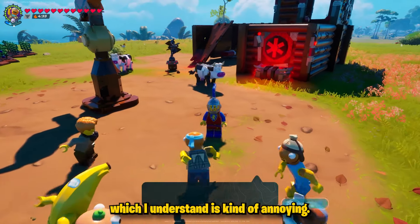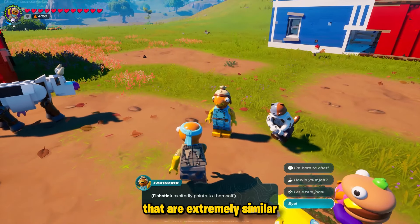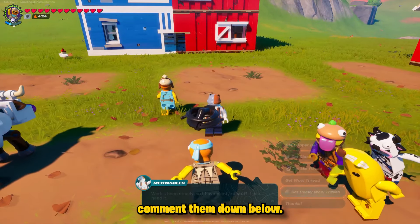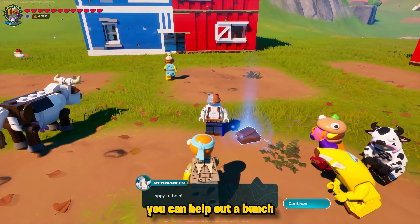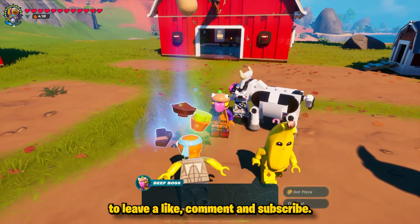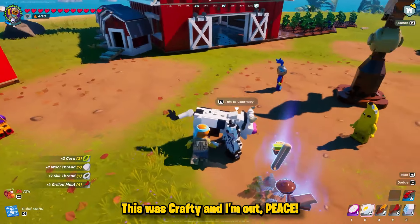This does work in either expert or survival mode as long as you're on seed seven, which I understand is kind of annoying. But if you guys have any information on caves extremely similar to this on any other world seeds, make sure you comment them below so you can help out other players as well. I hope you enjoyed this video — don't forget to leave a like, comment, and subscribe. This was Crafty and I'm out, peace.